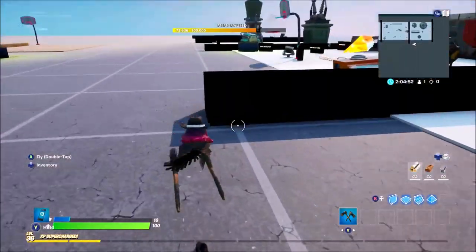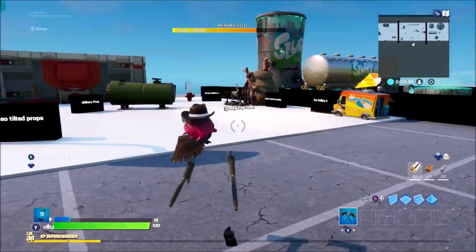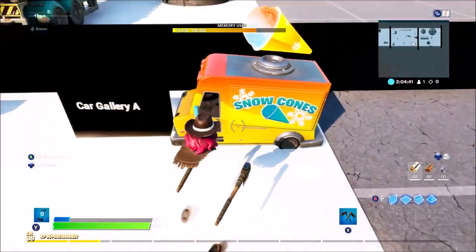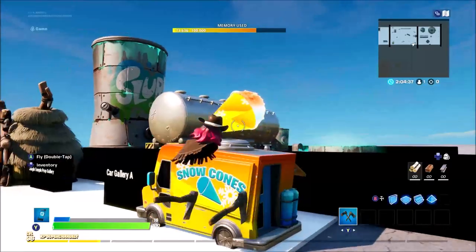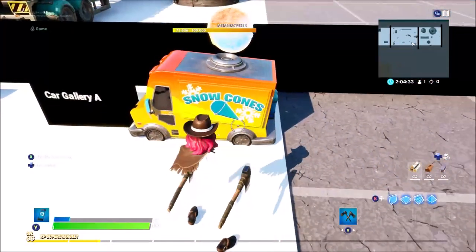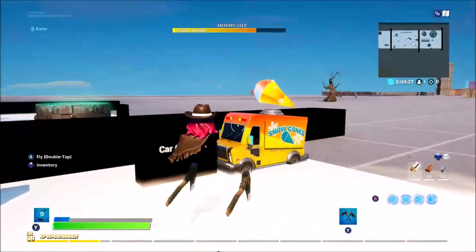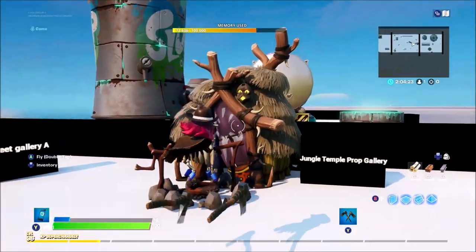Let's get into some other items. Starting on the right here with the Car Gallery — this is a truck that plays a sound and has a cool hologram on top of an ice cream. That would be really cool for maps where you hide the van underneath the map and have the ice cream hologram on display.